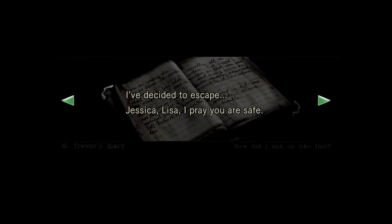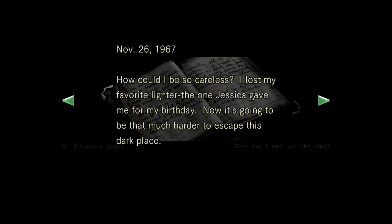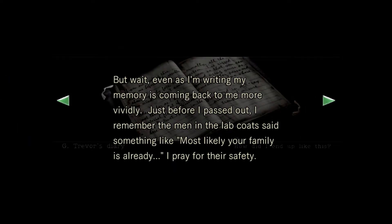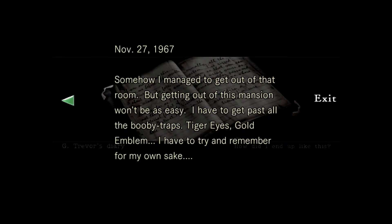Though I don't recall it continuing. 'How could I be so careless? I lost my favorite lighter — the one Jessica gave me for my birthday. Now it's going to be that much harder to escape this dark place. November 13th, the date when my fate was sealed. My aunt was hospitalized just three days before that. Jessica and Lisa said they were going to go visit her. I wish I could be there with them. But wait — even as I'm writing, my memory is coming back to me more vividly. Just before I passed out, I remember the men in lab coats said something like: most likely your family is already...' No, I've read this before too. Okay, tiger eyes, gold emblem — got it.